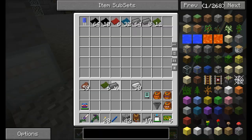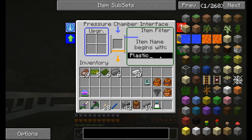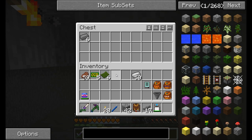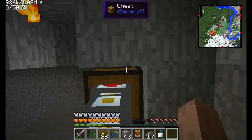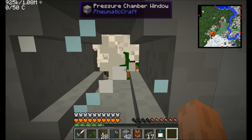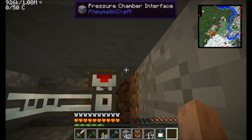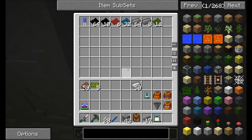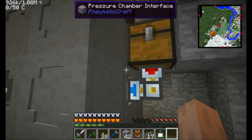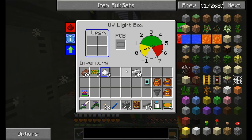Let's get about six more of these. So instead of pulling out plastic, now I want to pull out the compressed iron. We'll put these guys in and just wait for them all to transform. We'll be back in a few minutes once the UV lightbox step is done. The cool thing is you can also use speed upgrades in the UV lightbox to make that a faster process.